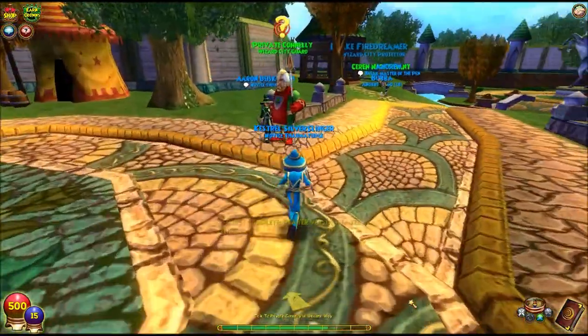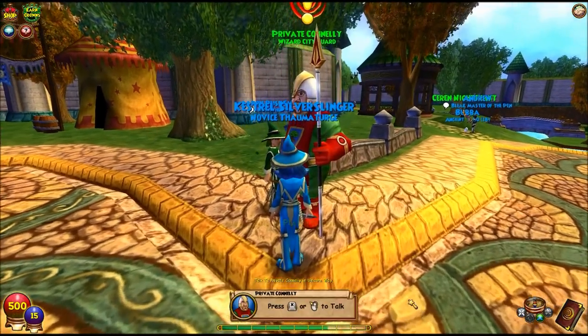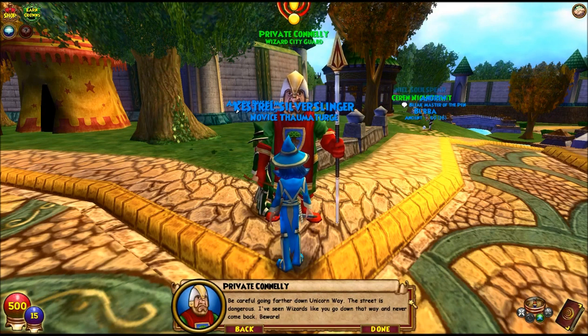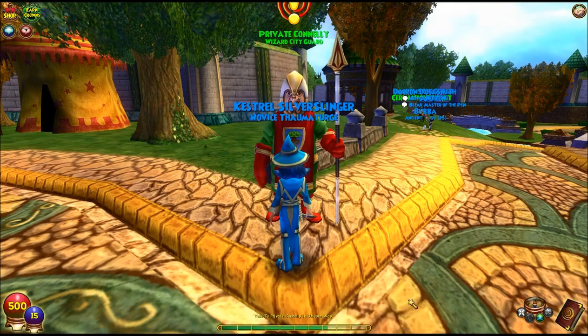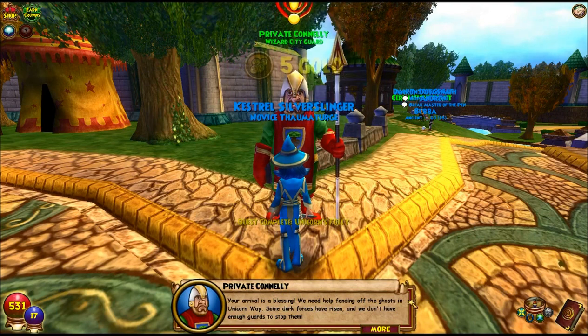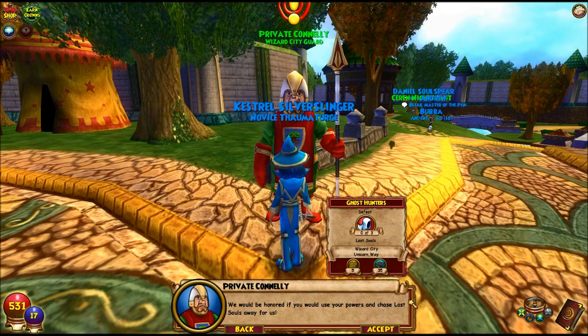Let's go talk to Private Conley. A letter from the headmaster! You're very brave to bring this to me. Be careful going farther down Unicorn Way — the street is dangerous. I've seen wizards like you go down that way and never come back. Beware! Your arrival is a blessing. We need help fending off the ghosts in Unicorn Way. Some dark forces have risen and we don't have enough guards to stop them. We would be honored if you would use your powers and chase lost souls away for us.